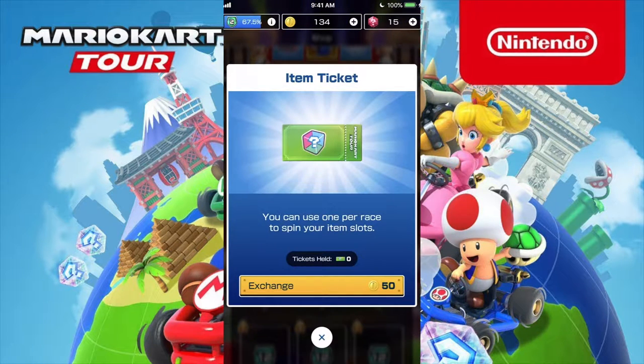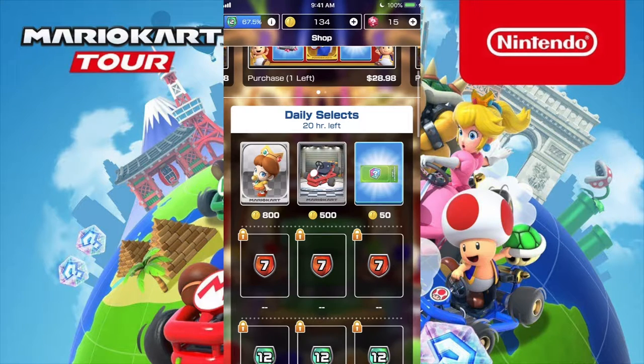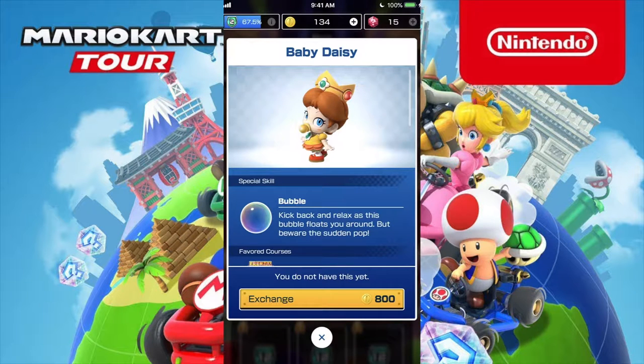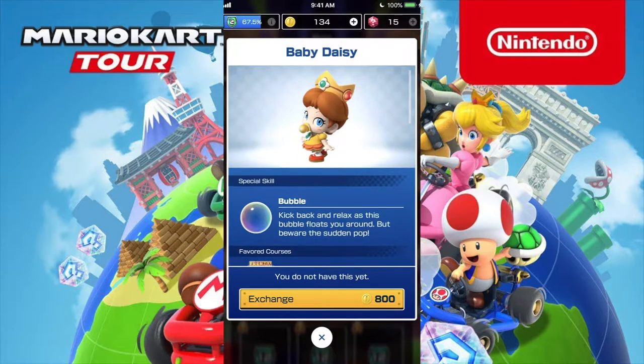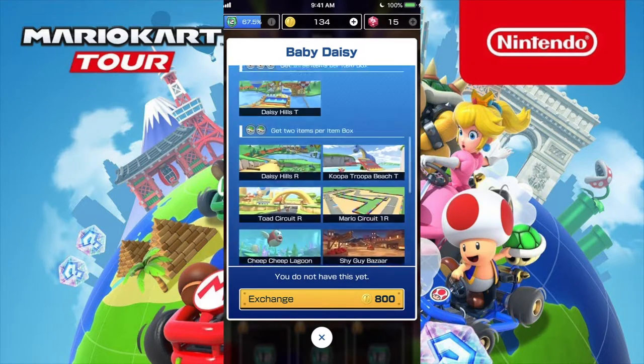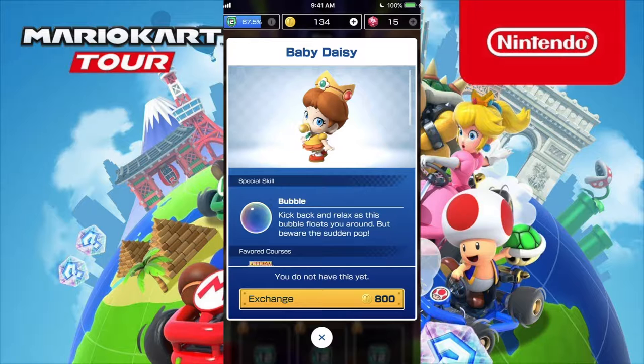What is this? Item ticket — you can use once per race to spin your item. That is a really smart marketing strategy. Like I said, the interface feels very cheap. I don't know — it doesn't feel like a Nintendo standard.